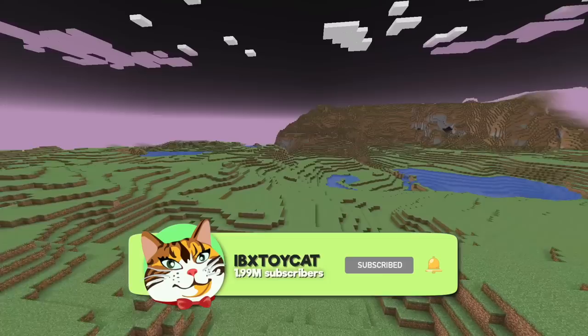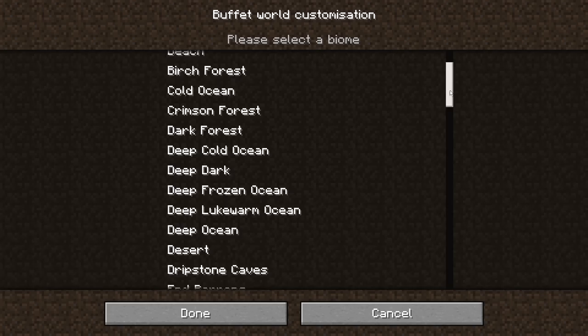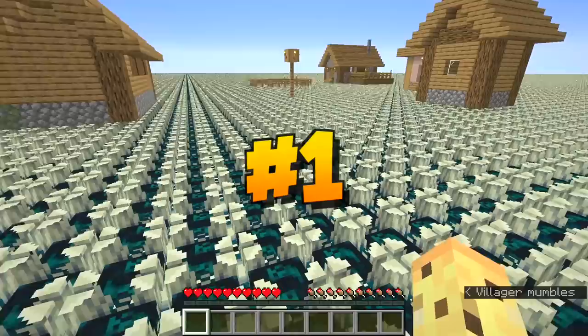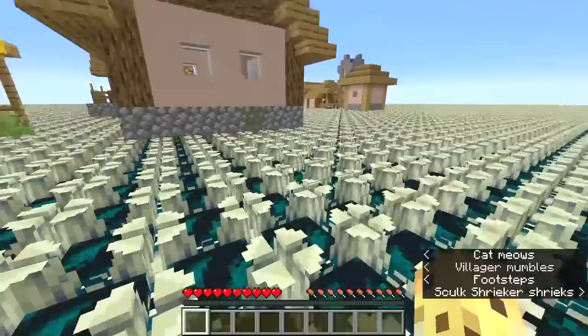Do with that statistic what you will, just like how when you load up the Java edition, you have the option of making your world into anything you like, including super flat and including custom super flat. That means that if you really wanted to, you could replace all of the dirt with, say, Skulk Shriekers, and it would look like this. It's a little silly, but that's a very windy world.